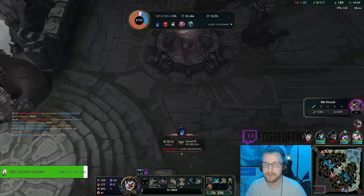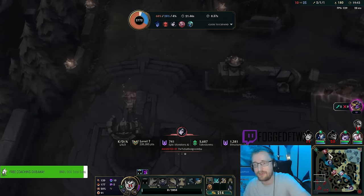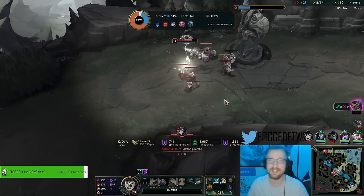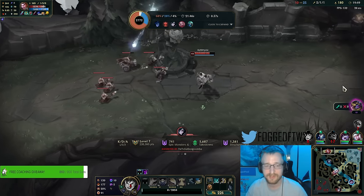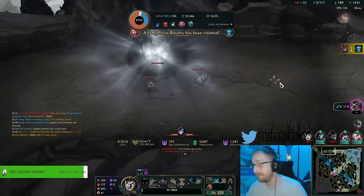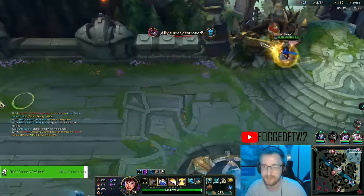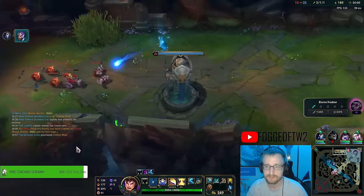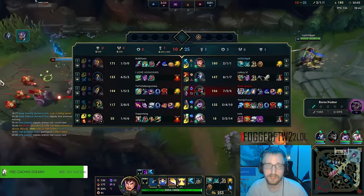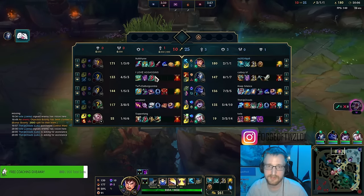They had two people coming from fountain, two people behind me, and the Cane just running through the wall. That's rough. But more so than a lot of champions, you can get out of most situations so you can aggressively split. I'm surprised we didn't get a objective while they were five top.